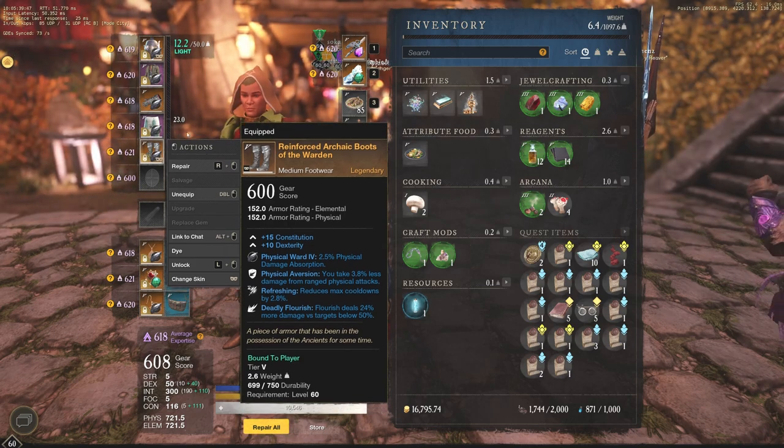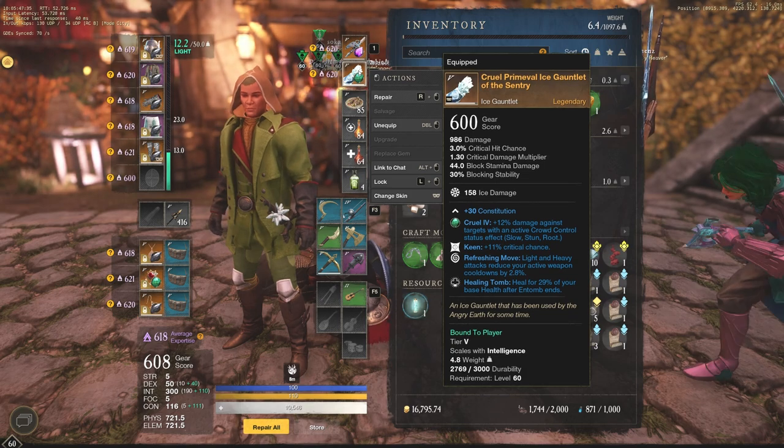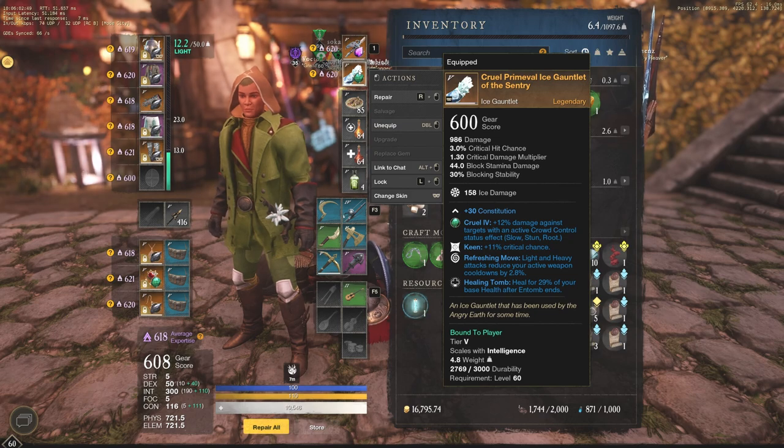Another thing to go for on the ice gauntlet is the Healing Tome — heal for 29% of your base health after In Tome ends. This is huge. It's going to allow you to apply one or two Tondo bleeds on the opponent, go into Tome to heal up, apply another one, and then do the very big combo damage that you can do with this build. It's best on the ice gauntlet to get the maximum amount of healing.